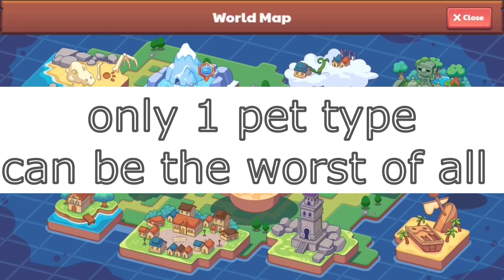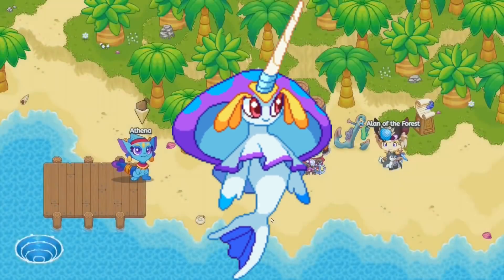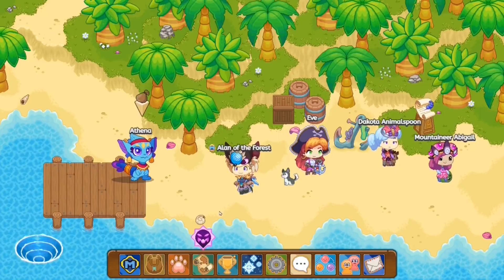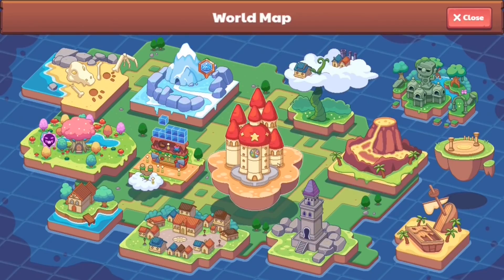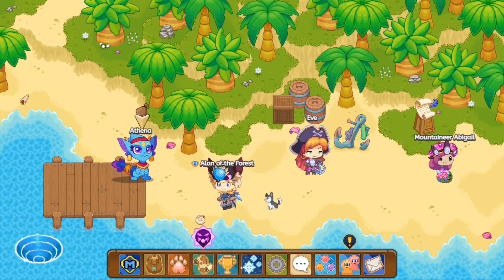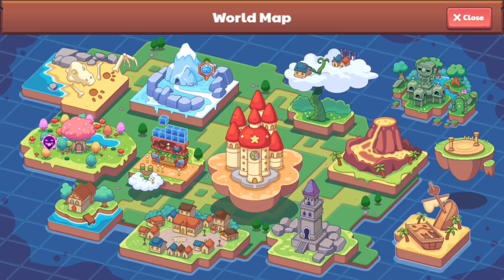Out of these pet types, there's one pet which is absolutely the worst to take into battle, and that is the Water pet type. Water pet types are extremely weak in Prodigy. Here's the thing you may or may not know: Water pet types are weak against Earth and Electric — that's two things it's weak against. Every other single pet type is only weak against one thing.